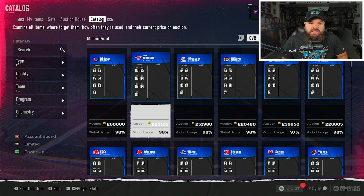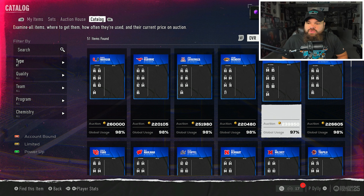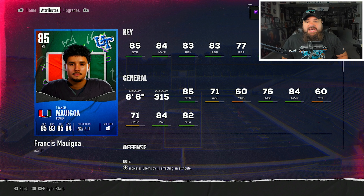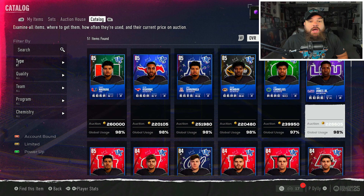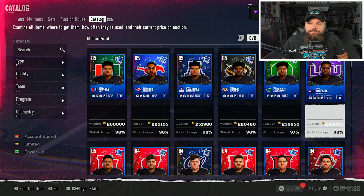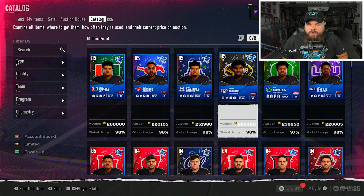At right tackle, there's a slight tie for run blocking. Both Francis from Miami and Emory Jones have 85 run block. Francis is six foot six, 315 with 85 strength, 84 impact blocking, and 81 lead block. Emory Jones has 83 impact blocking and 84 lead block - slightly better impact and lead blocking but the same 85 run block. You'll likely see the same results from both.